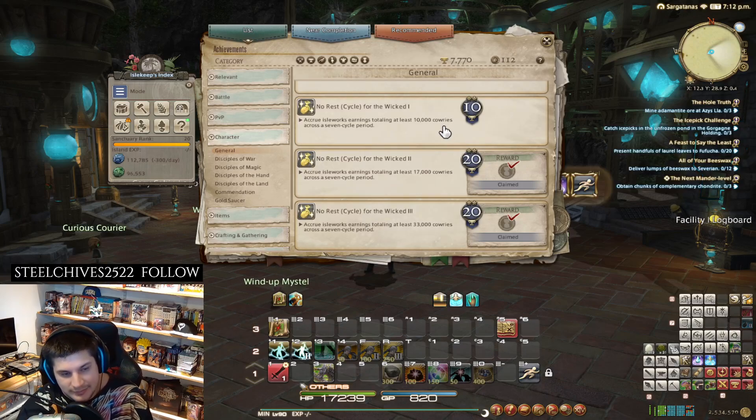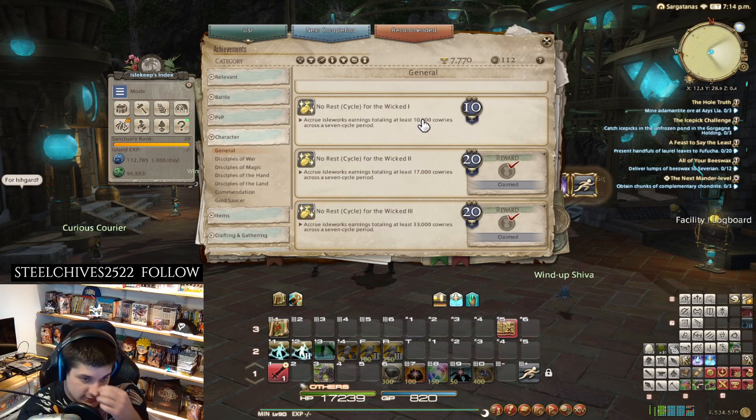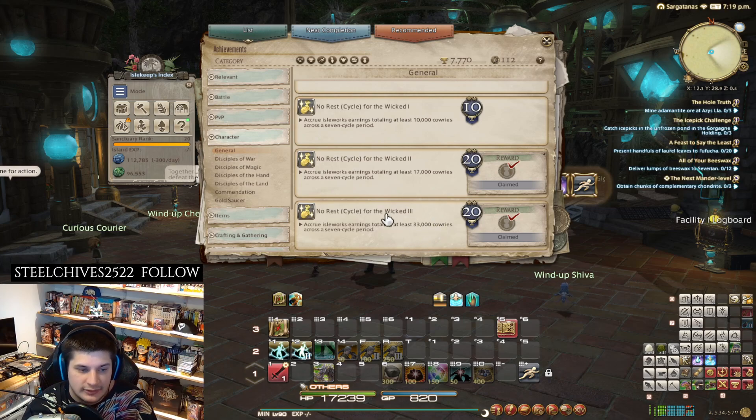Hello, Warriors of the Lights. Welcome to another guide video. This one's going to be talking about the No Rest for the Wicked achievements, which are the ones where you have to get the most blue coins or blue calories. So like the 10,000 per week, 17,000, and the 33,000 for a whole cycle — a whole seven cycle — you need to make 33,000 of these calories.